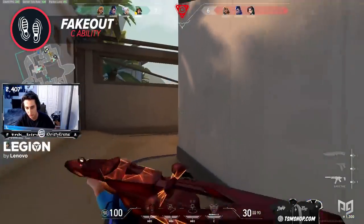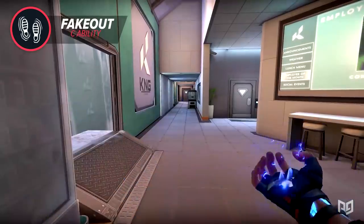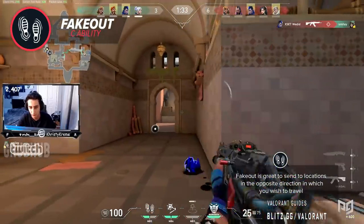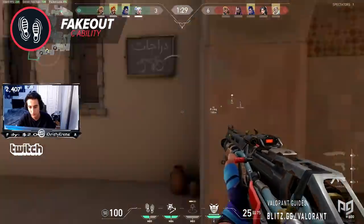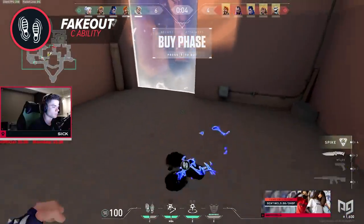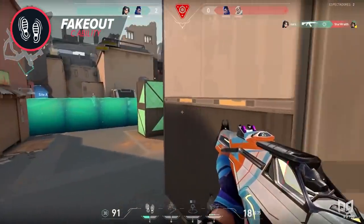Valorant is a game that relies so much on audio cues when it comes to finding enemies around the map. Yoru can intentionally mess with enemies' heads by tricking them into hearing something that's not actually there. Fake-out is great to send to locations in the opposite direction in which you wish to travel. The most interesting part of Fake-out is how you're able to pre-place the footsteps in a set location and activate them later from a remote distance away. While Fake-out may appear simple on the surface, if you dig deeper into the theory of crafting for this ability, it will have a lot of uses.